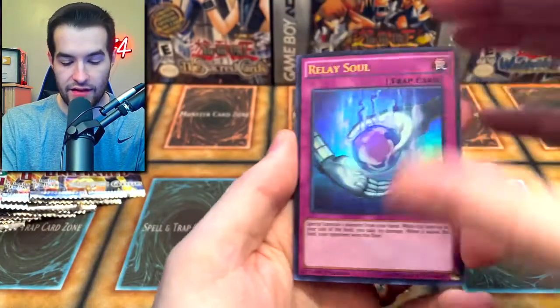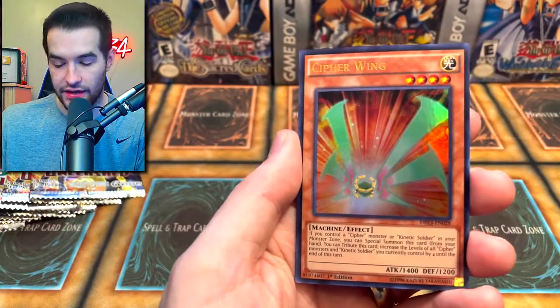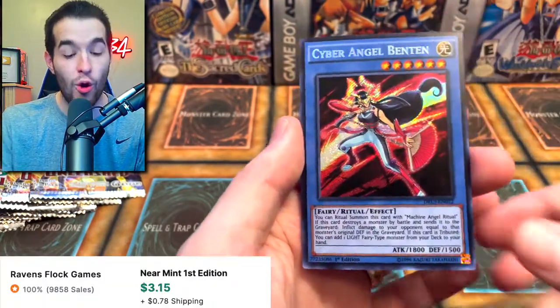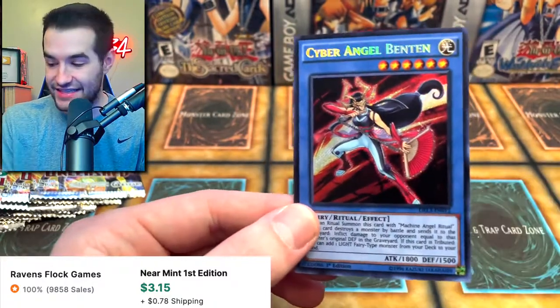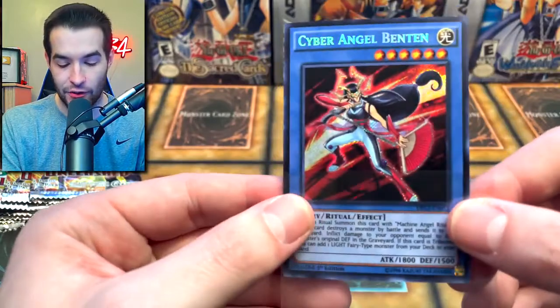Next, Dragons of Legend pack — let's do this. We have Relay Soul, Soul Charge — very cool card if it ever gets unbanned, really really good. Cypher Wing, we got Special Schedule. And there's the Benton — the Secret Rare version. That looks cool, that is a very nice Secret Rare card.